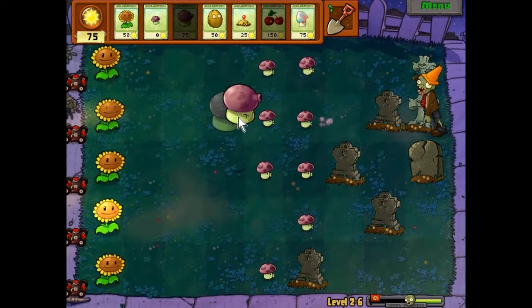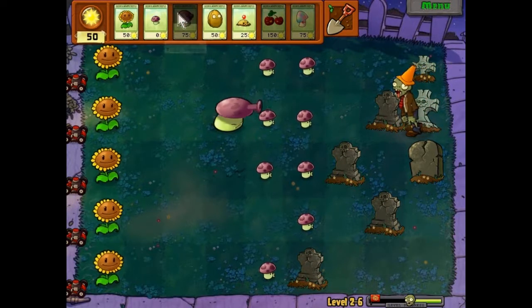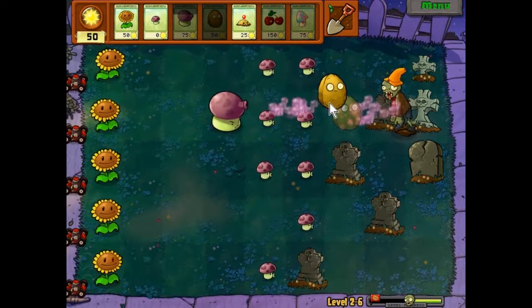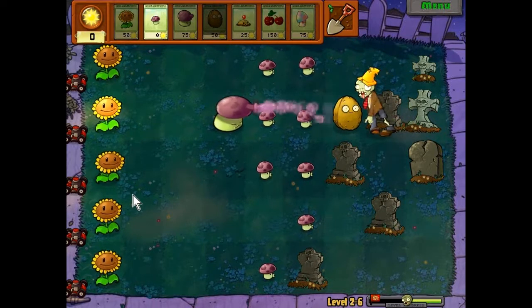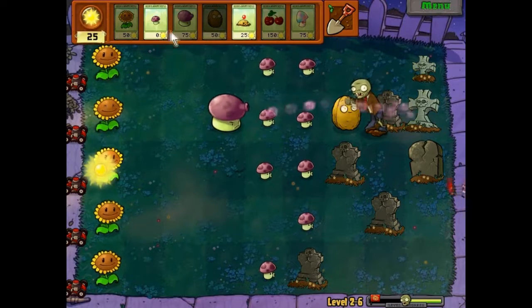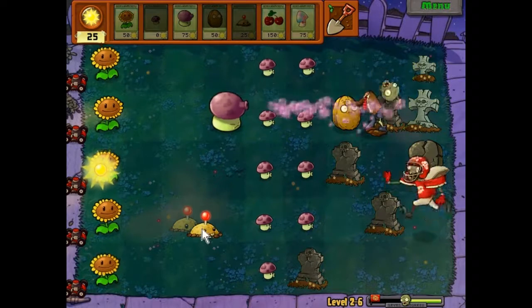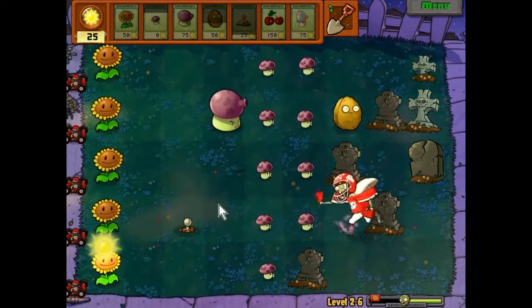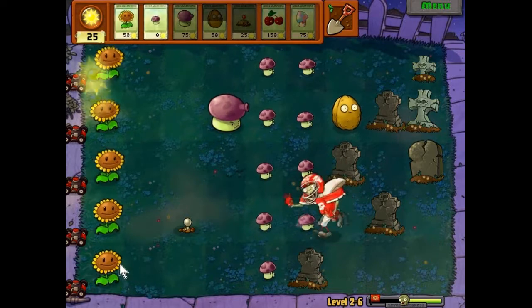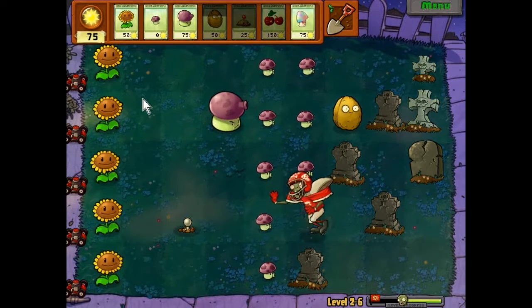Let's throw down a fume shroom before this conehead gets here and ruins my day. Throw down this walnut for good measure. Oh no, I think I'm going to need to plant a potato mine back here — this football guy, his endurance is pretty high. He's probably going to eat right through those things.